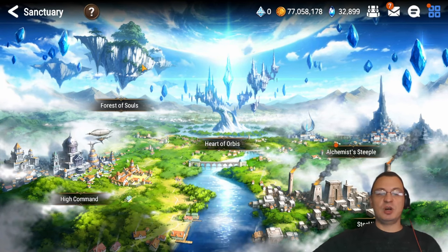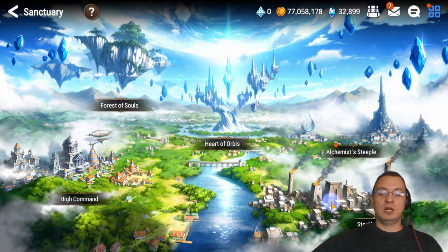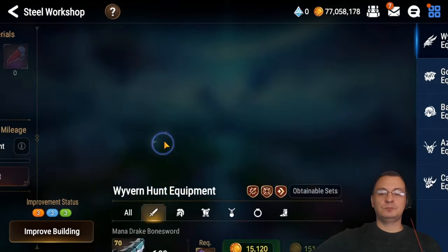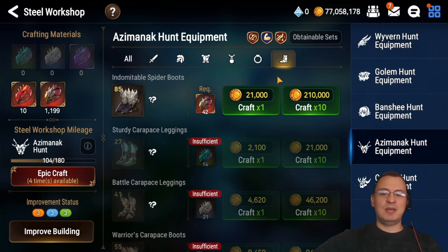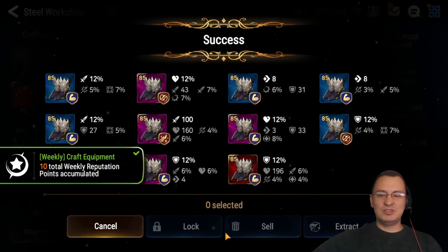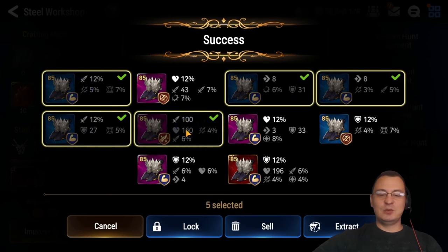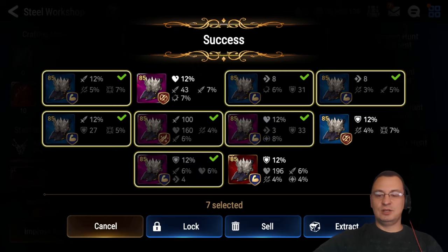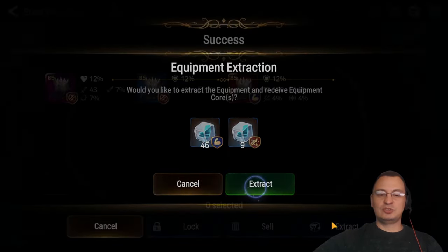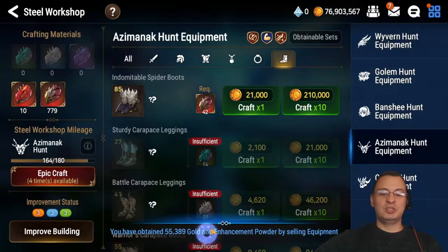We've done dispatch missions, Forest of Souls, and Heart of Orbis. If you want to, at this point you can come into the Steel Workshop and do a quick craft — I'm doing Asthmatic and boots. I never roll anything with a flat main stat — not good. We're going to extract those and everything else we're going to sell, so that helps you get that weekly mission.